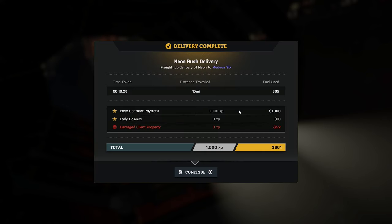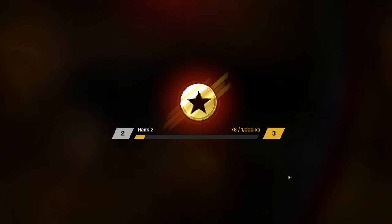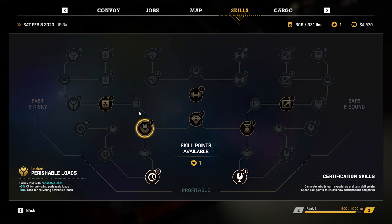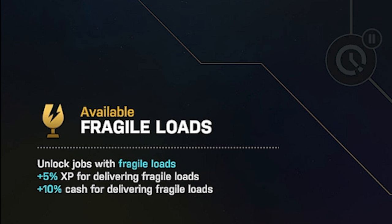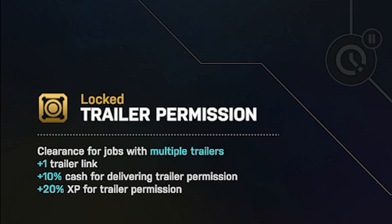Every time we complete a delivery, we get an overview of how much we were paid, and if we had any deductions they'd be listed here as well. With the XP we gain from jobs we can unlock more certifications, as the game calls it, allowing us to try our hand at new types of deliveries — from fragile materials to hazardous loads, the ability to haul multiple trailers, and much more.